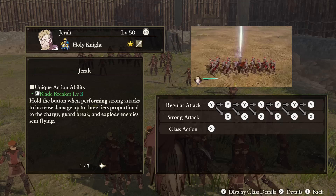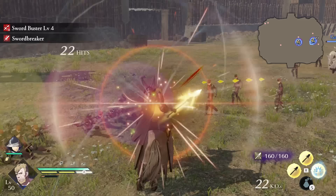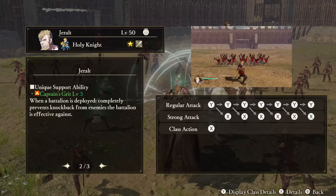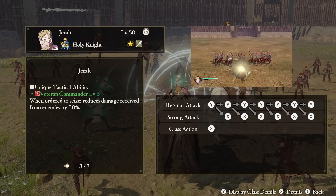Geralt — Unique Action: Blade Breaker. Here we have the last strong attack charge mechanic ability. With Geralt, it will charge up to three tiers — yellow, to orange, to red — and then this will increase your damage, guard break, and explode, sending your foes flying. Support Ability: Captain's Grit. When Geralt has a battalion deployed, you are immune from knockback from enemies that your battalion is effective against — so always give him one. Tactical Ability: Veteran Commander. When ordered to attack a stronghold, Geralt receives reduced damage from enemies.